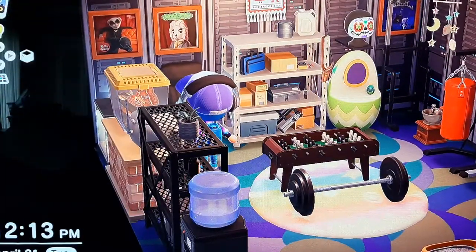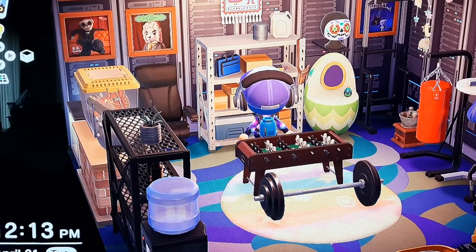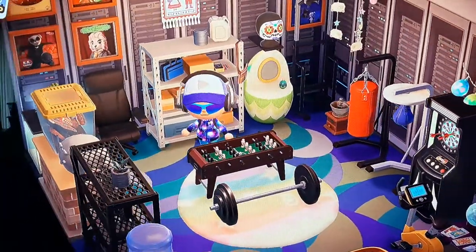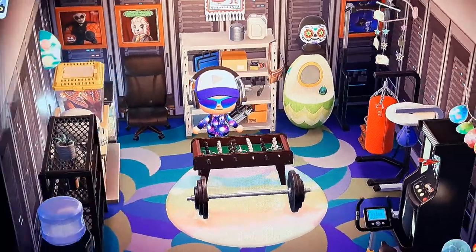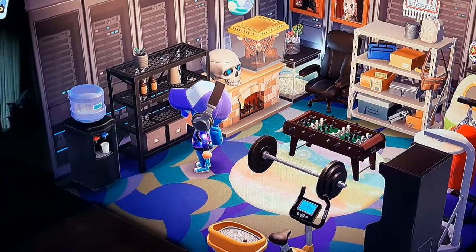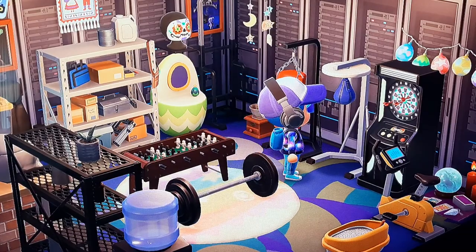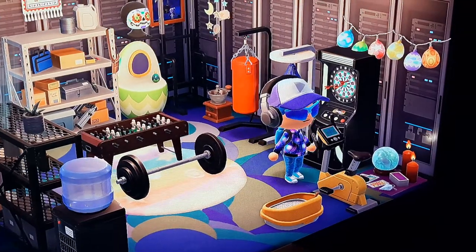KK Slider is a very famous performer — he was in the other Animal Crossing games as well. You have to convince him it's worth his time to come to your island by making everything interesting. This is my playroom — I have computer server walls, a little foosball which animates when you play it, a skull radio, an Atlas moth, a fireplace. These things actually have animations when you hit them, which is pretty cool.